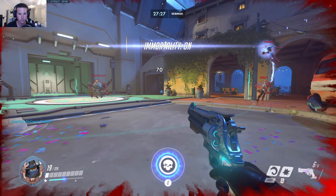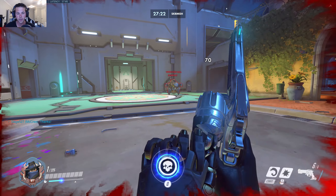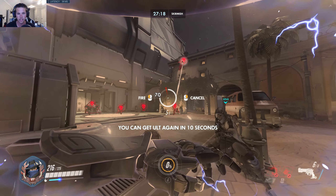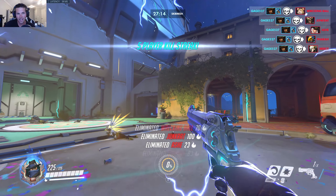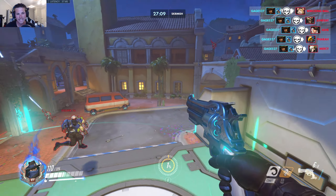You can press 'thank you' to say thank you and you can be immortal, so whenever they shoot you, you can't actually be killed. See - I'm at one HP and I can't be killed. You can also press F and you'll be powered up, then you can use your ultimate. You get your ultimate and it's kind of fun to play around with - you got five kills. I use this aim trainer a lot and I recommend getting it.